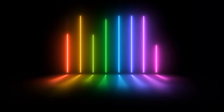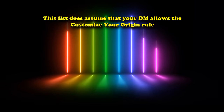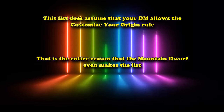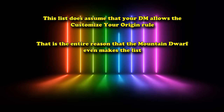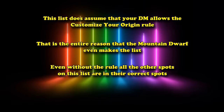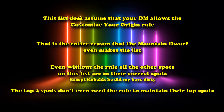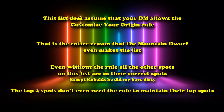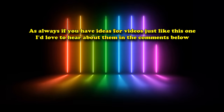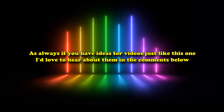And that's the list. Just a reminder: I made this assuming your DM allows the Customize Your Origin rule, which is why the Mountain Dwarf is pretty decent with its plus 2 to two stats. But even without that rule, all the other spots are still really good for their racials. The top two spots don't really need that rule to be just as strong. As always, if you have any ideas for future videos, I'd love to hear about them down in the comments.